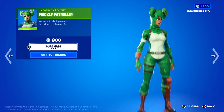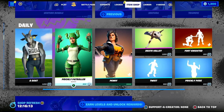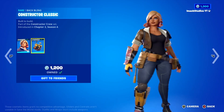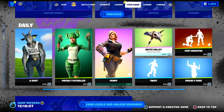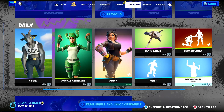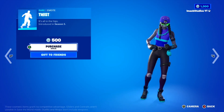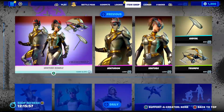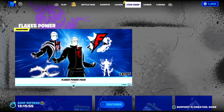The Prickly Patroller Cactus Skin is back if you guys want to be a cactus. Then you've got the Penny Skin with the Constructor Classic Backbling, the Death Valley Pickaxe, the Fortniteed Emote, the Prickly Pose Emote, and the Twist Emote. If you guys want anything gifted from today's shop, let me know down below.